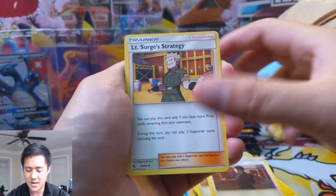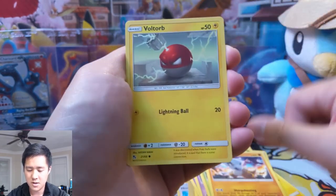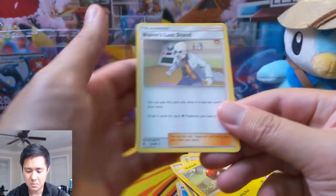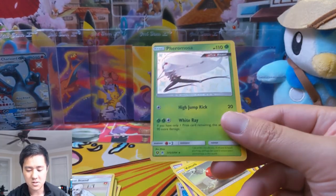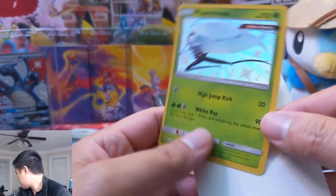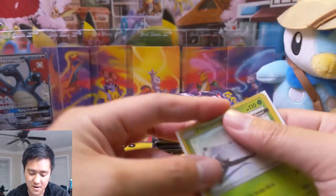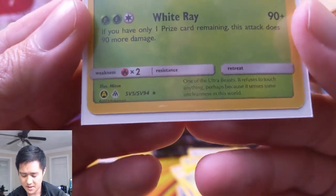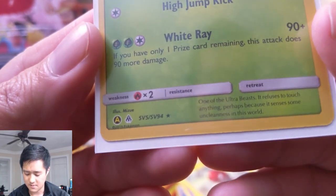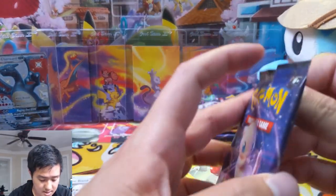Giovanni, Lt. Surge, Ekans, Koffing, Paris, Cubone, Voltorb, Blaine — this card feels very thick. Blaine's Last Stand — oh, shiny Pheromosa, very nice! I think this might be one we're missing still, so very nice. And in case you didn't know what I meant by the shiny vault numbering — this is 54 out of, was that 54 compared to 68? Yeah, 68.